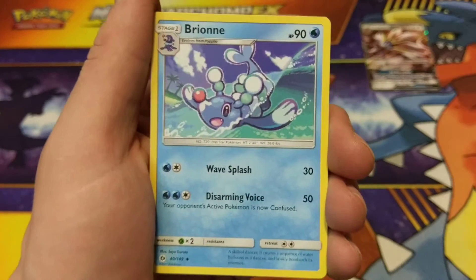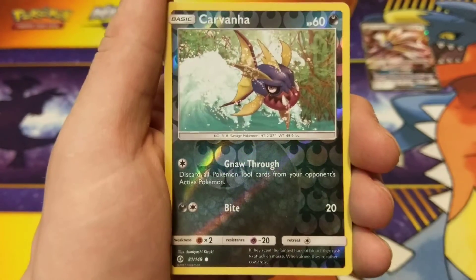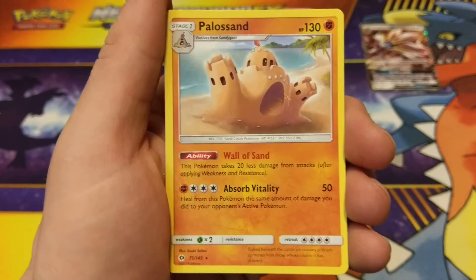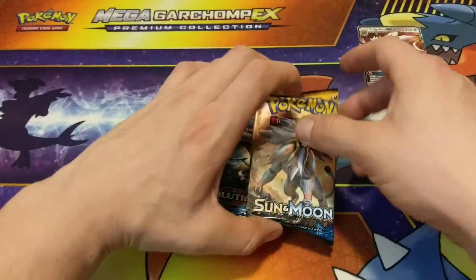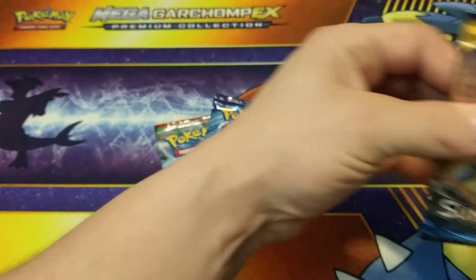Energy, Big Malasada, Brioni, Crocoroak Reverse Holo, Carvanha, and our first rare is Alolan Sand. Sun and Moon Pack number two — those are the Sun and Moon pack.